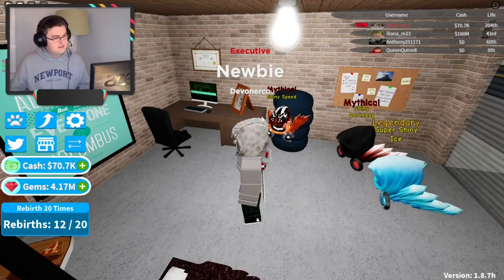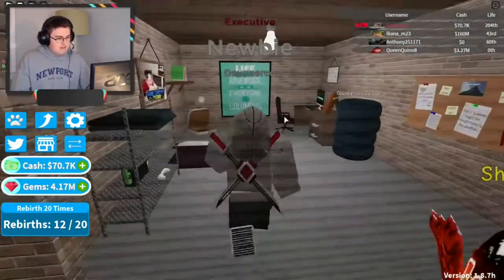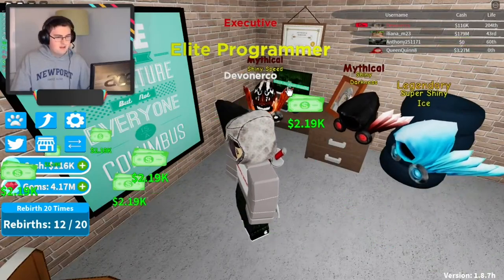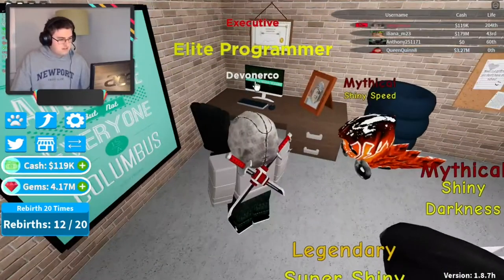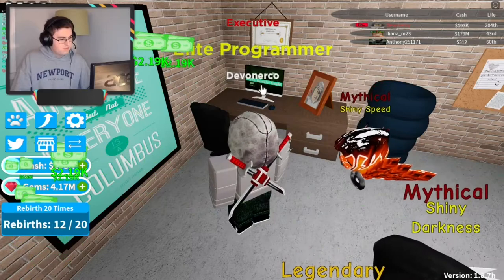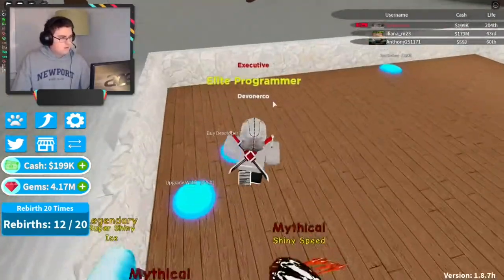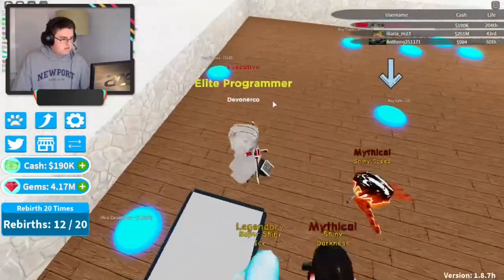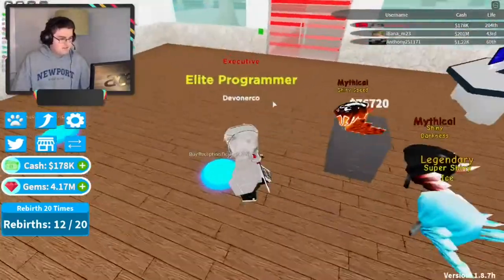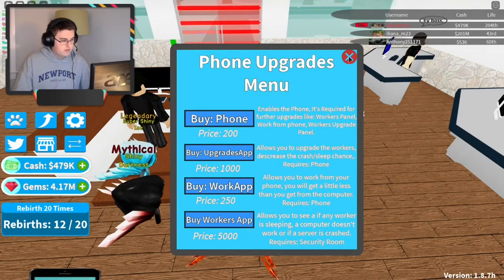Alright guys, so we're back, and we're actually in this little garage area down here in this game — this is where we begin. I've already bought everything in here, but you can click on this and earn massive amounts of money if you're at my level. I like to get around 200,000 before moving on. Then I run over here — I've already bought a path to success — but I buy floor, walls, developer equipment, developer desk. I buy three developer desks, a safe, reception desk, hire receptionist, hire manager, buy phone, buy upgrades app, buy work app.